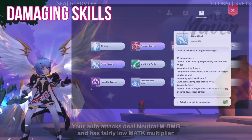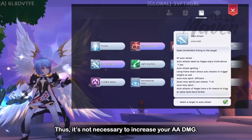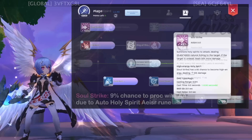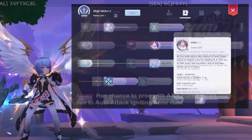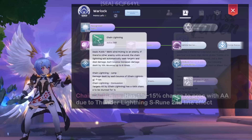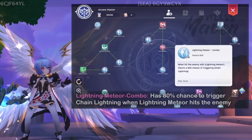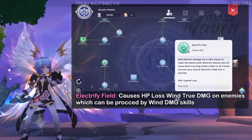Up next for skills, here's my recommended skill point allocation. For damaging skills, your auto attacks deal neutral magic damage and have a fairly low magic attack multiplier, so it's not necessary to increase your AA damage. Most of your damage would come from the skills procced by your auto attacks: Soul Strike, which deals neutral magic damage; A-light, which causes HP loss on enemies while auto-attacking with Flame Heart; Tetra Vortex, AM's strongest single-target burst damage skill; Chain Lightning, a single-target wind magic damage skill that can bounce to nearby enemies; and Lightning Meteor, an AOE wind magic damage skill that has an 80% chance to trigger Chain Lightning.